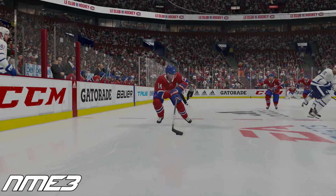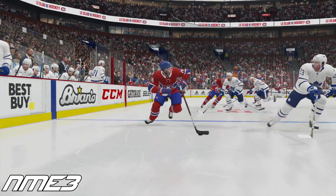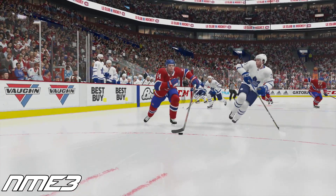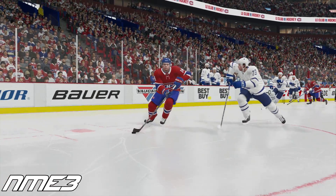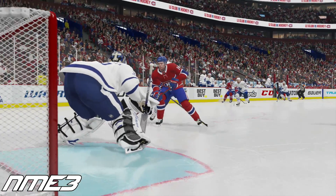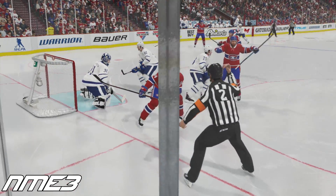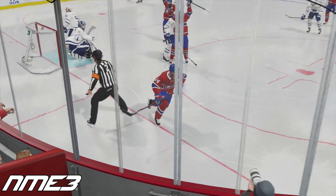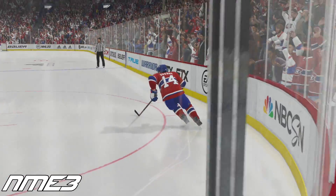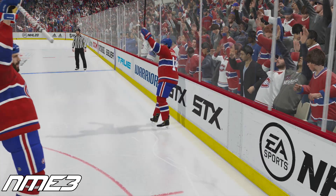Welcome back to another video on NHL 20. We're doing another career simulation, this time on rookie Nick Suzuki of the Montreal Canadiens. Nick Suzuki was drafted 13th overall in 2017 by the Vegas Golden Knights and was part of the Max Pacioretty trade with the Habs. Currently he is in his rookie season in real life and having a very solid showing. We'll take control of a Western Conference team and simulate year by year to see his stats and if he wins any awards.